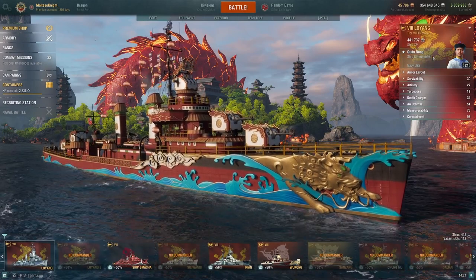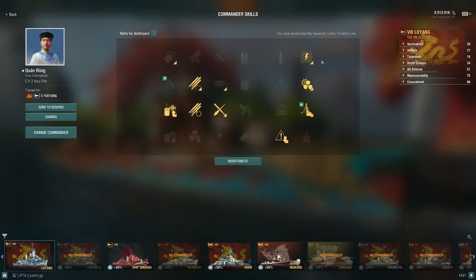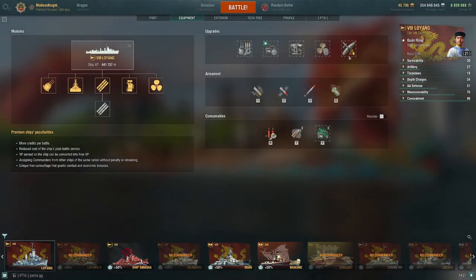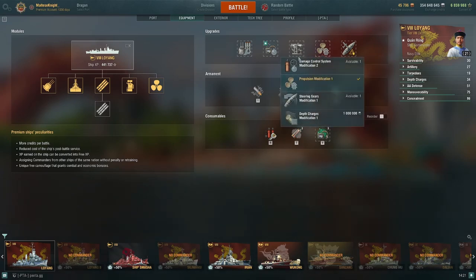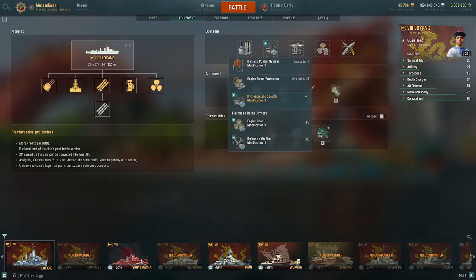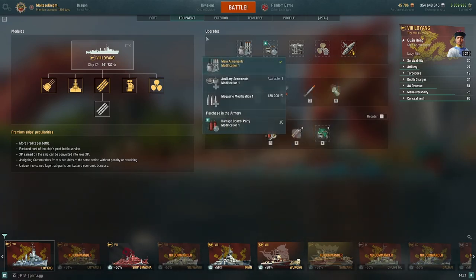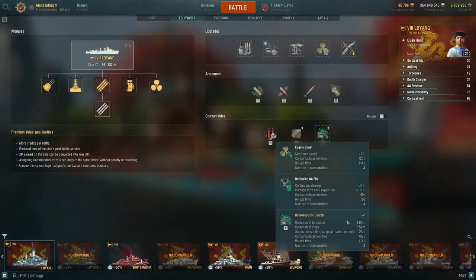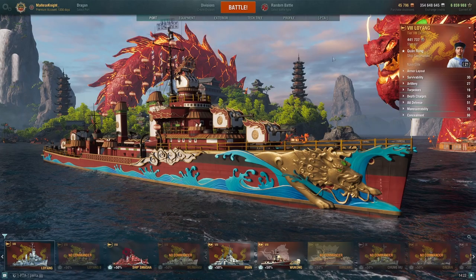In terms of my commander build, I'm running again Preventative Maintenance, Last Stand, Survivability Expert, Concealment Expert, Adrenaline Rush, Fill the Tubes, Swift Fish, and Main Battery and AA Specialist. For equipment, I'm running Concealment System mod 1, Prop mod 1, Aiming System mod 1, Hydro Search mod 1, and Main Armaments mod 1. And Hydro of course in the slot. Make sure you run Hydro when you're playing Lo Yang, because there's no reason to play it over Benson otherwise.